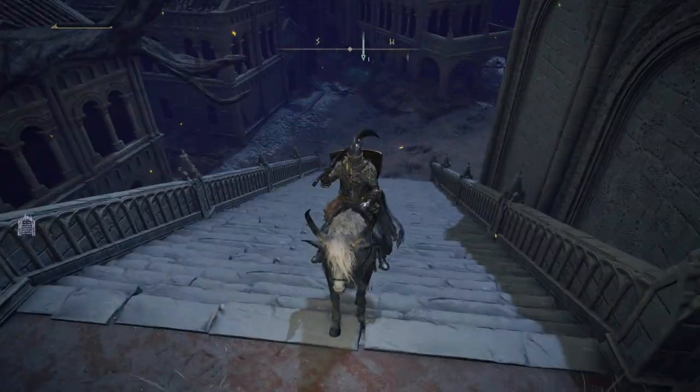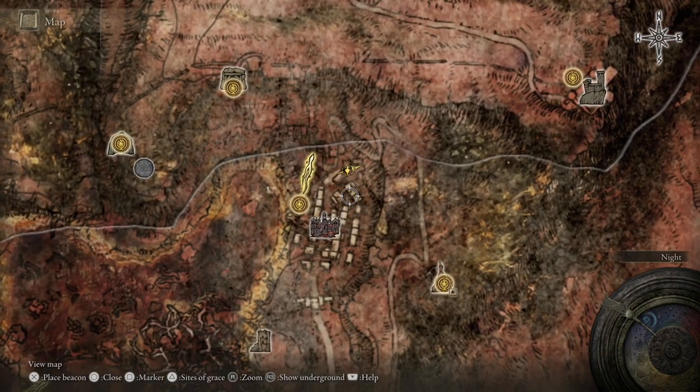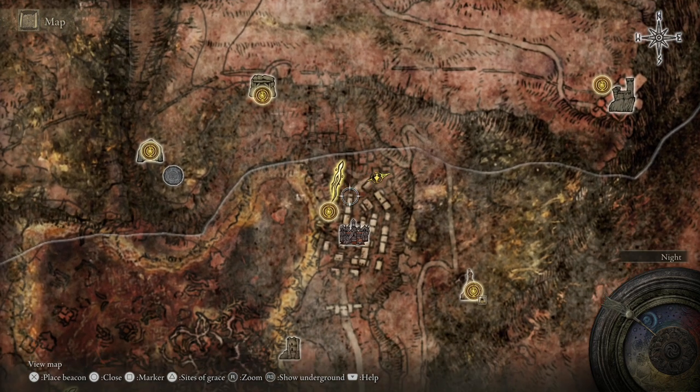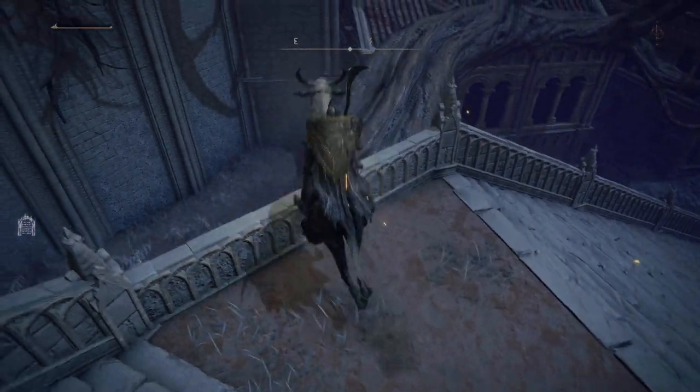So you're going to want to come up these stairs that you just saw there. We came up the stairs, turned left, and just in case you want to see on the map here, you can see there's this long line of buildings. This kind of denotes our stairs here, and we're just on the corner of that, and that's where we're going to jump over onto the route.